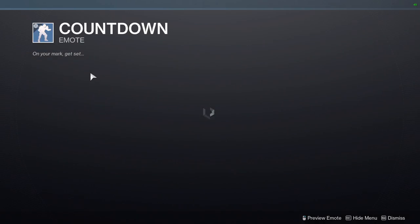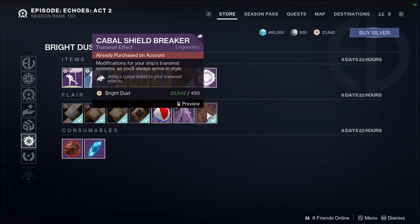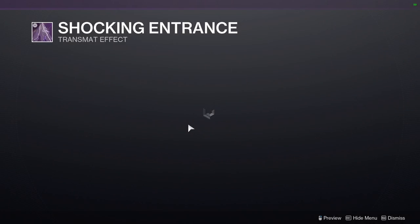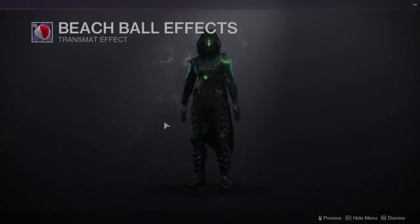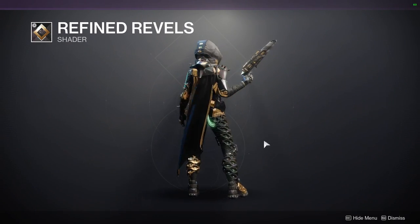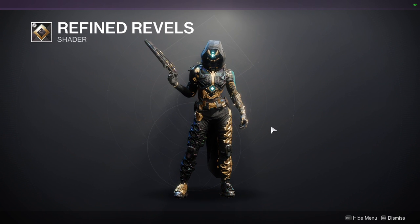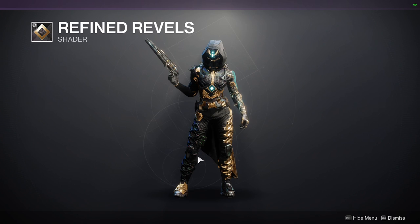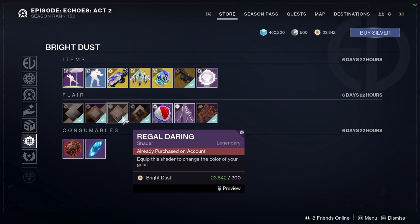Midway Goer is supposed to be dark purple and it does shade pretty well. We also have some transmat effects including Cabal Shield Breaker and Beach Ball Effects. Then Refined Revels - you guys definitely should not miss out on this shader. It is one of my favorite shaders, it's a really good black and gold, and the glow is a cool blue which is super dope. I forgot this shader came from this event - definitely pick it up, I might actually make a video on it.